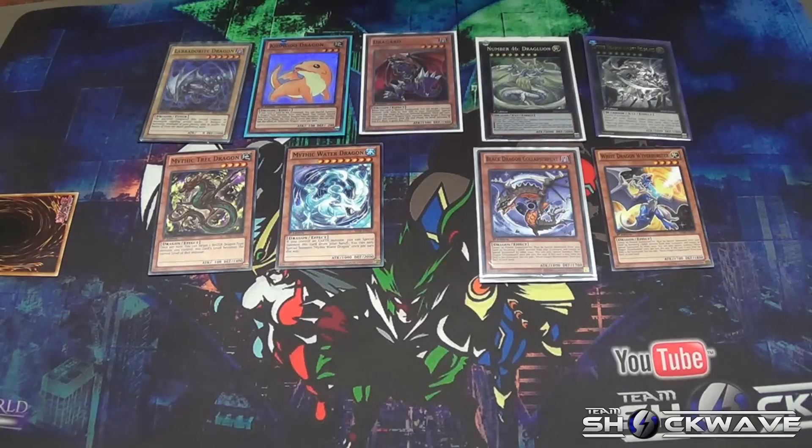Hey everyone, this is Jay Cruz from Team Shockwave. I know it's been a while, but you know how life is — you work, you sleep, you play Pokémon. I've been distracted with it, I'm sorry I haven't been around. As you guys can see I just came off work. I'm here to talk to you guys about a few of the cards I find interesting that came out in Shadow Specters. We will be having other videos coming out that will explain Ghost Tricks and deck profiles, but for now let's talk about some of the cards I found really interesting in this new set.